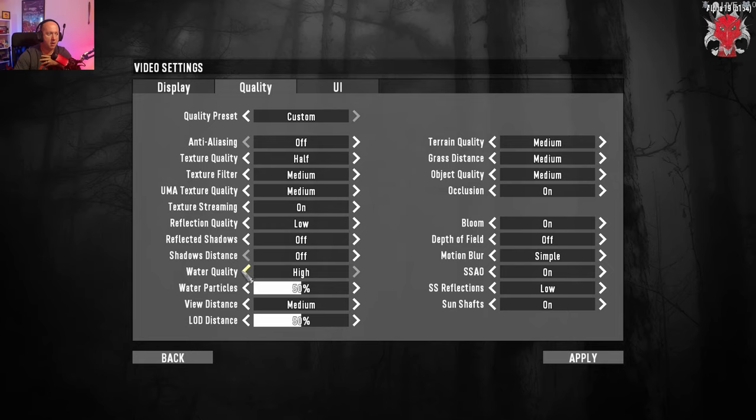For a low-end system, I would turn anti-aliasing off, turn shadows off, and reflected shadows off. Personally I don't like motion blur, so that goes off, and depth of field also goes off. The rest of these you're going to have to play with and see what gives you the best performance — if you need help, comment down below and I'll be happy to help.